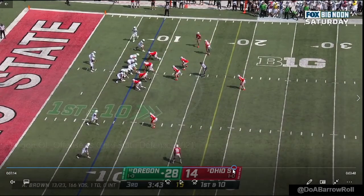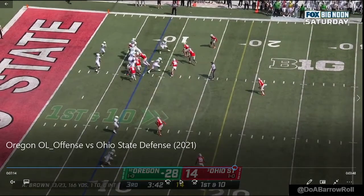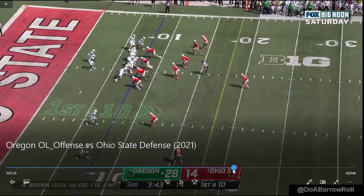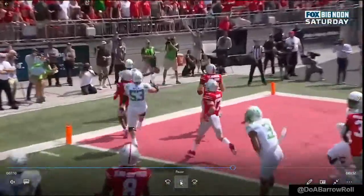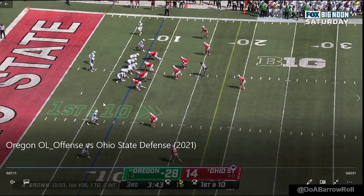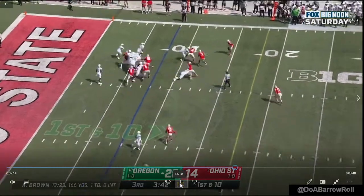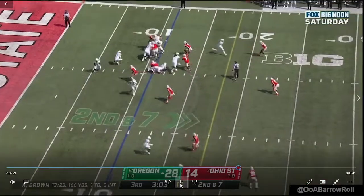This is something similar to our quarterback power we were talking about. They motion this dude in, who gets a great seal on that D-end, allowing this dude to pull. This dude's just got one-on-one with him but he doesn't win it. Why can't we run this where the running back is on this side and we have this whole two-thirds of the field to play with instead of just this one-third? I'm pretty sure UCLA did this too - why can't we do that? 71 just whiffs here.